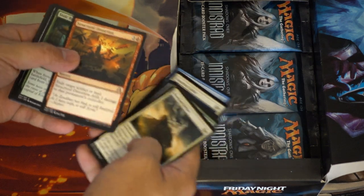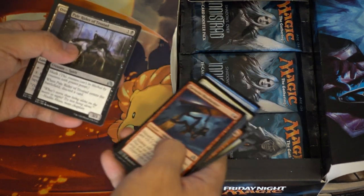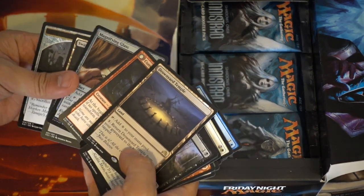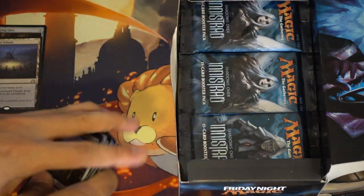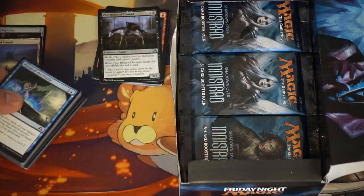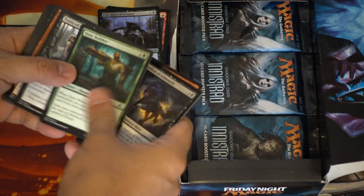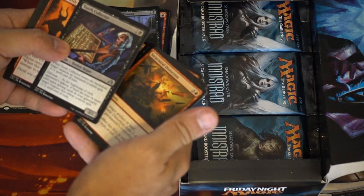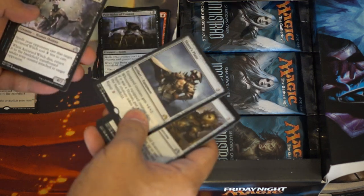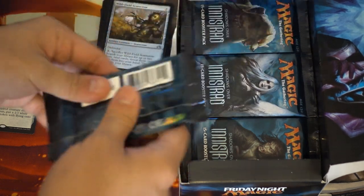I'm just going to go over the commons extremely fast and then focus. We've got Golem, Drownyard Temple, Magnifying Glass, Foil Uncommon - Drownyard Temple I guess saw some play, probably not bulk anymore. A lot of these cards have spiked recently. The only cards that haven't spiked are the land base. Tooth Collector, Dance with Devils, Wild Field, Slayer's Plate, Accursed Witch. Two packs down.